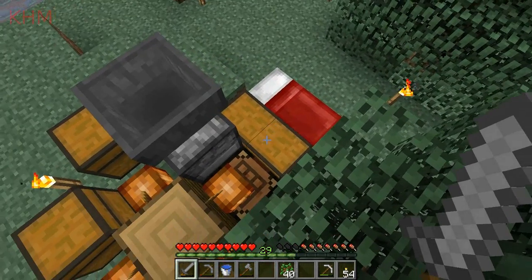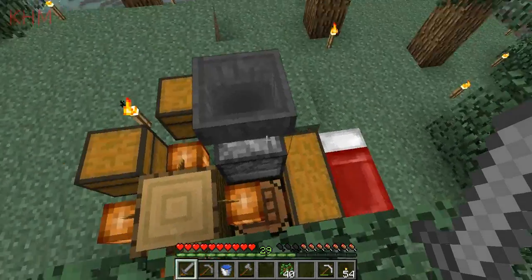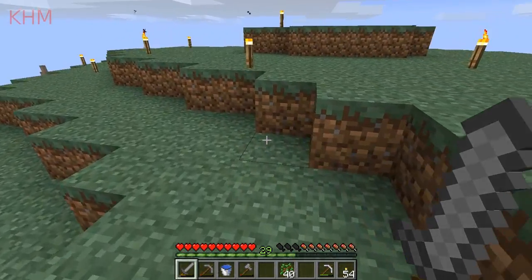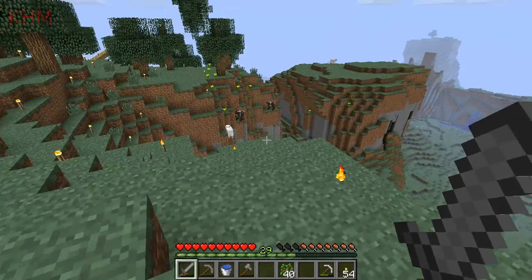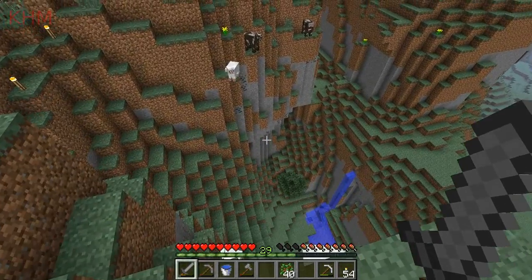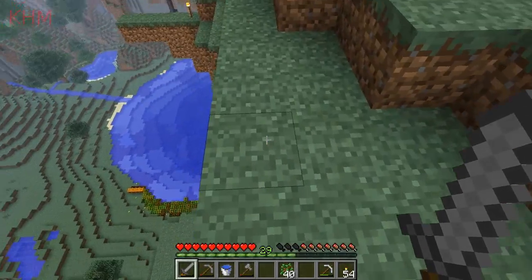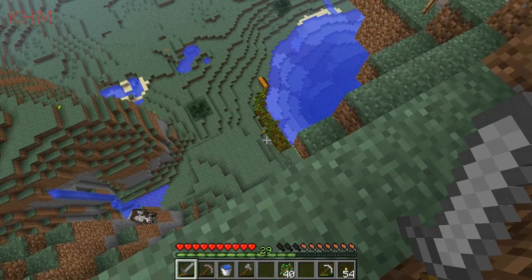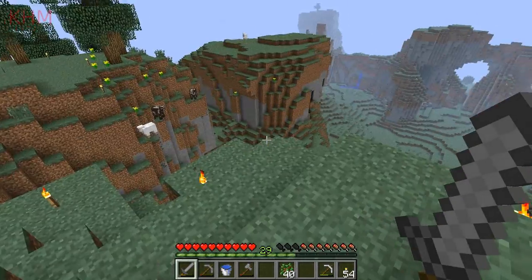But then I remembered that in order to do that, you need bookcases, which require books, and books require leather. Sucks that they changed that recipe. So in order for that, I need a cow farm to get the 45 leather pieces that I need. And to get that, I need a proper wheat farm. What I've got going on down there is nice and all, but it doesn't quite produce the amount that I really need. So the first thing I need to build is a wheat farm somewhere.